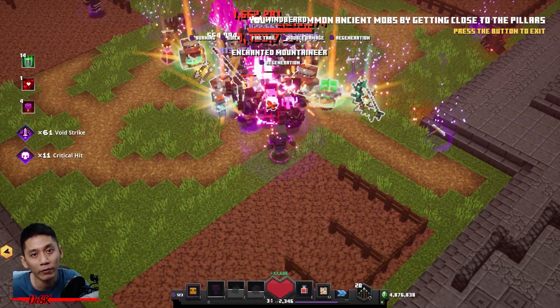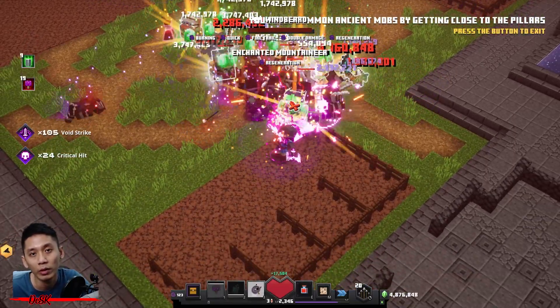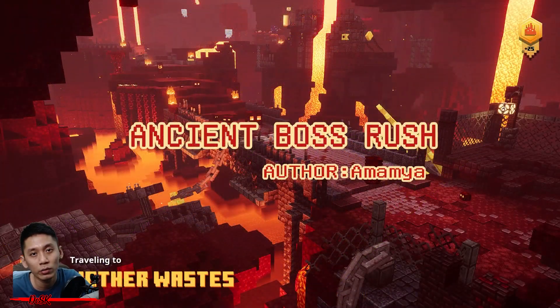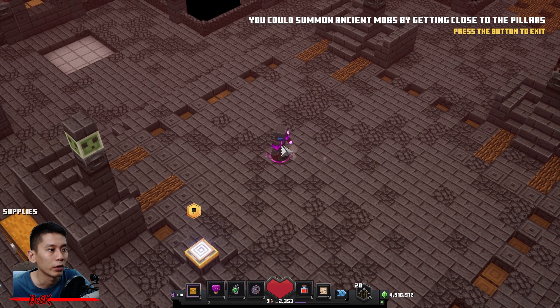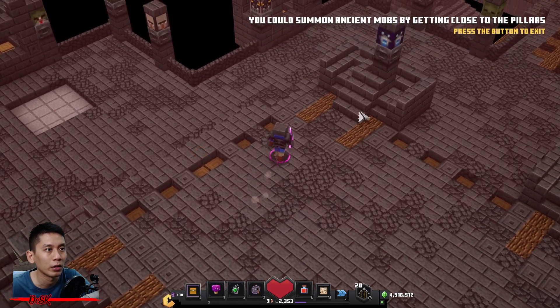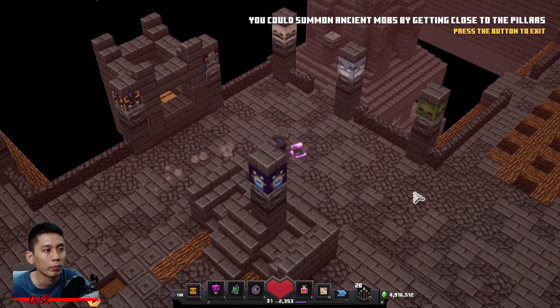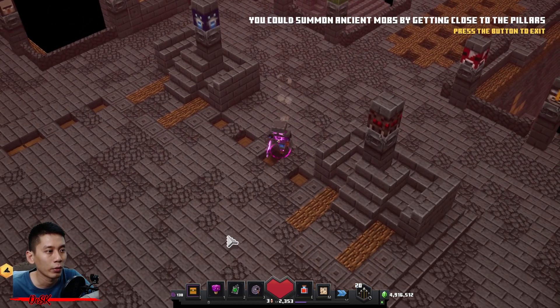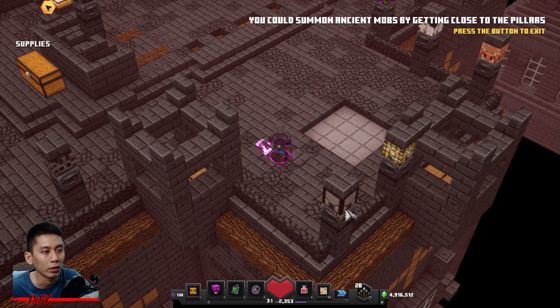This mod can help you farm the gear with the perfect enchantment that you want — thanks to Amaya. Right now I am at the Ancient Boss Rush arena. This is not a safe zone; this is the place where I can summon the ancient mobs. You can see there are a lot of pillars here with the ancient boss icon — a total of 27 pillars, where 26 are ancient bosses and one is a red captain.